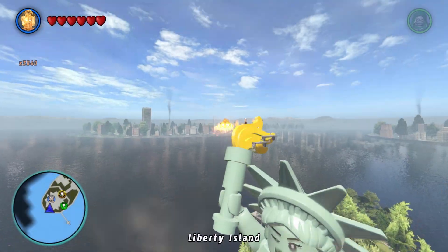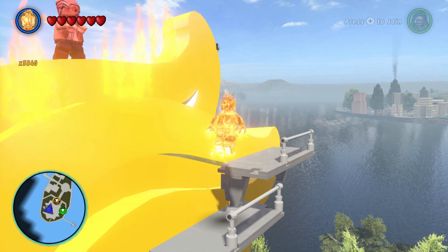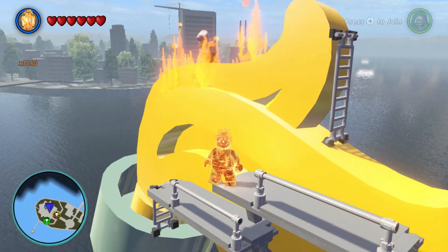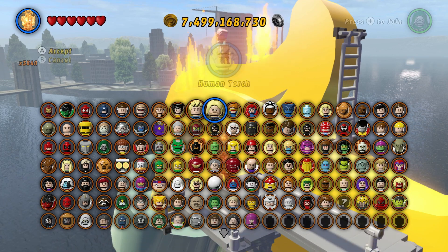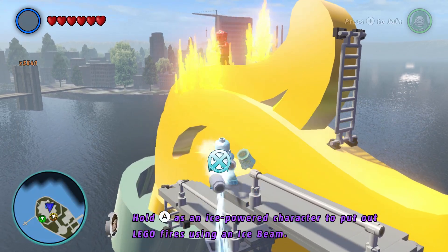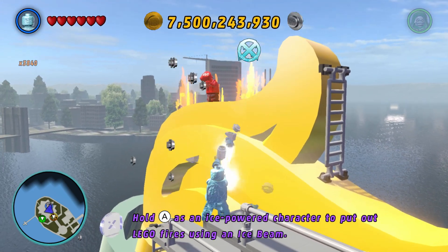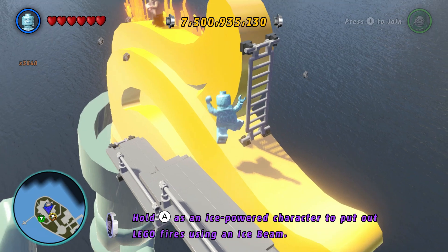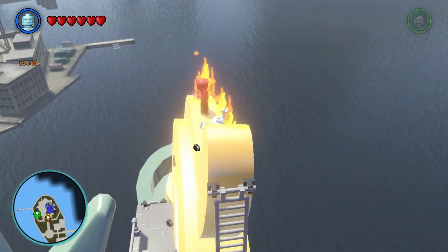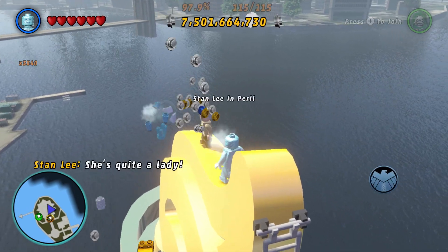We're almost done already. There are a few more remaining, like on the torch of Lady Liberty. We just have to get Iceman to extinguish some flames, but I can't hit all of them because the actual mesh blocks it. Let's freeze them all up — that's all of them.